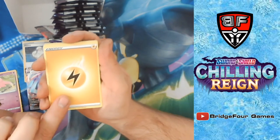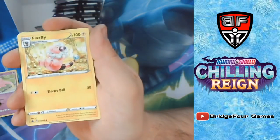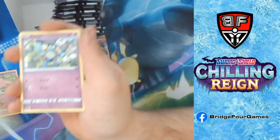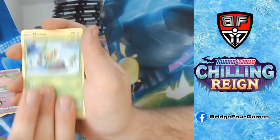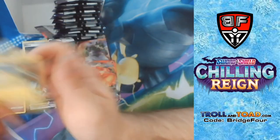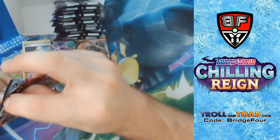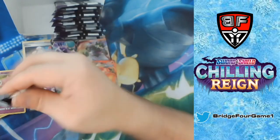Lightning Energy, Galarian Chestplate, Flaffy, Path to the Peak — got a whole playset of that now — Porygon, Rookidee, Mareep, Reverse Holo Diglett, and Ampharos. Love Ampharos.